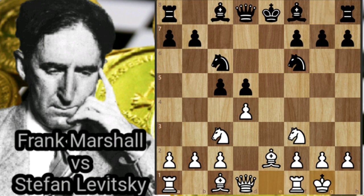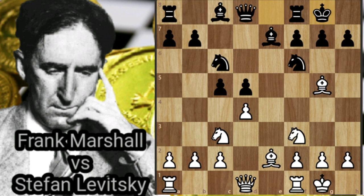Nf6, castling, Be7, Bg5, castling, dxc5, Be6. Of course the player develops his bishop, because taking the c-pawn is a strategic mistake that violates the principles of opening.